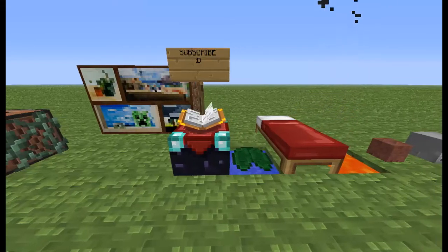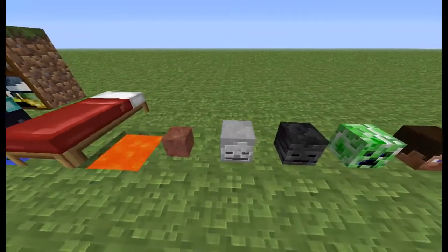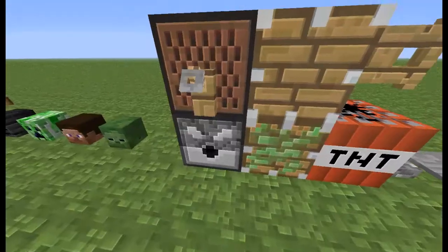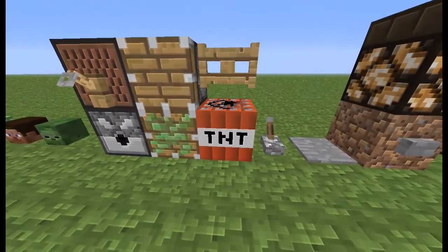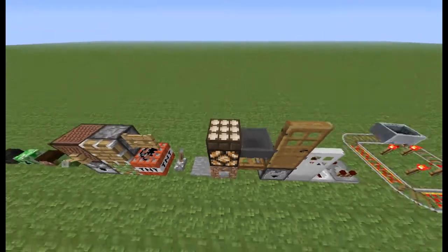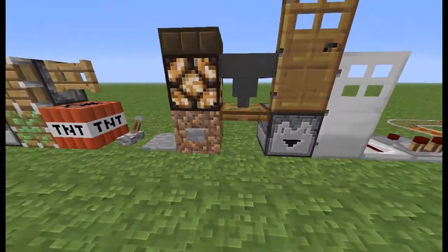Enchantment table, lily pad, water, bed, the lava, flower pot, all the heads, note block, trip wire, dispenser, piston, sticky piston, TNT, fence gate, lever, pressure plate, daylight sensor, redstone lamp, button, and some dirt.